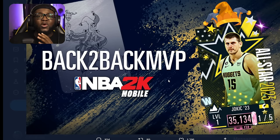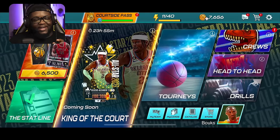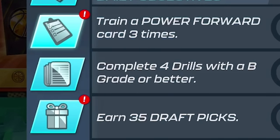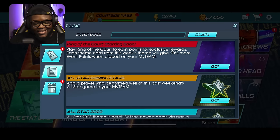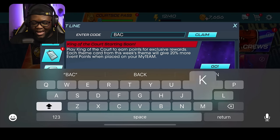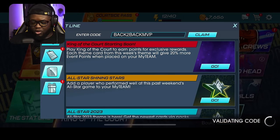Here's how to redeem the code in-game. Go to the main menu, hit the bottom left — the stat line — then hit the newspaper icon on the left side. At the top of the screen you'll see 'Enter Code'. Click it and type 'BACK TO BACK MVP'. It needs to be all in caps — that's the most important part. Then hit Claim.